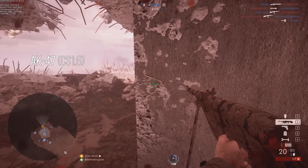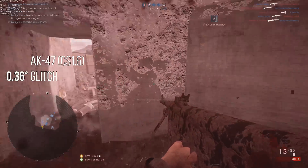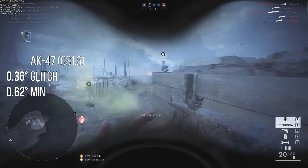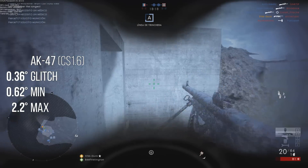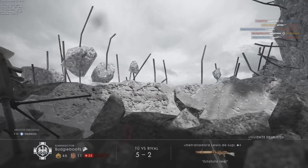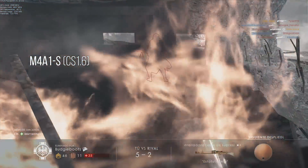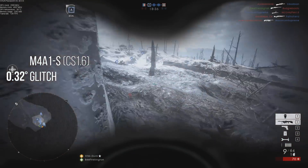The AK-47 of CS1.6 had a magic bullet value of 0.36 degrees, which is still less accurate than Battlefield 1's MP18. By default it had a huge spread base of 0.62 degrees minimum and 2.2 degrees maximum. There are no weapons in the Battlefield series starting from Battlefield 3 which have approached this level of inaccuracy. The M4A1, meanwhile, had a first-shot spread value of 0.26, which is still less accurate than the MP18 Experimental. And the M4A1S had a 0.32 degree base spread value, which is still less accurate than the MP18 Trench.